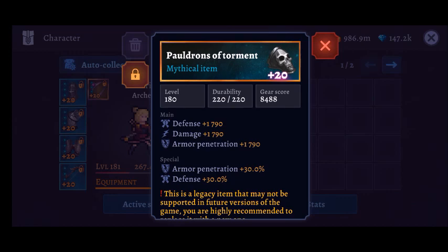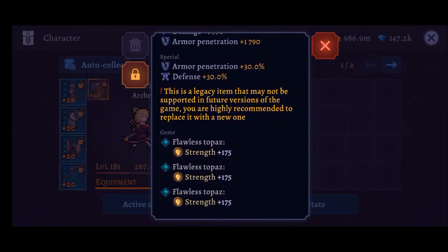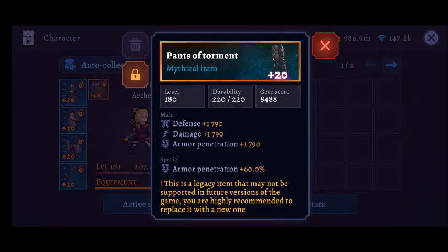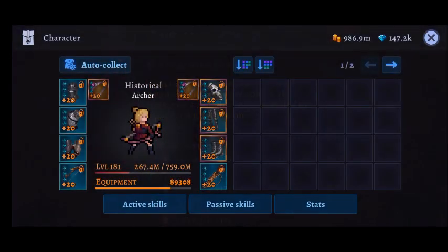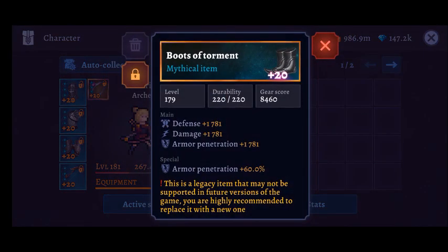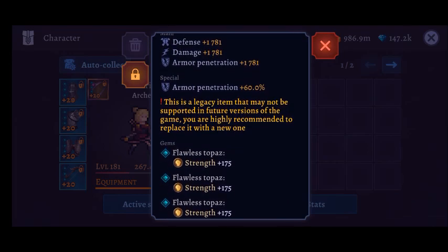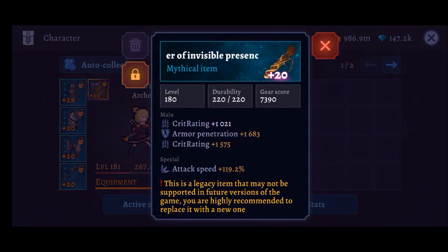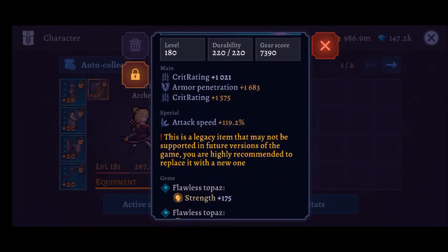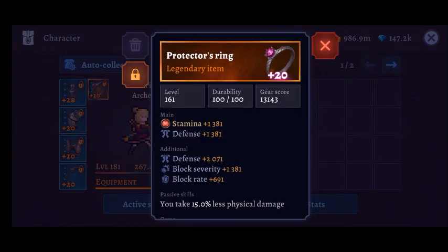Basically, how you create these items is you would get an uncommon item and keep increasing its rarity, and instead of adding new stats like the current system does, it would just improve the stats you already had. That's why a lot of my mythical items are full of yellow stats — it's not because I was getting lucky, it's just how the crafting system worked. I've got a lot of damage and armor penetration because those were the stats I found most important and wanted to improve the most.